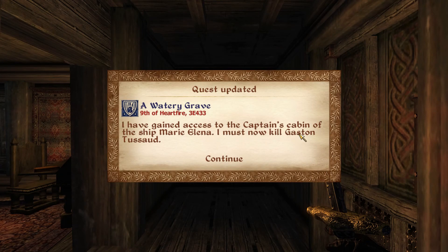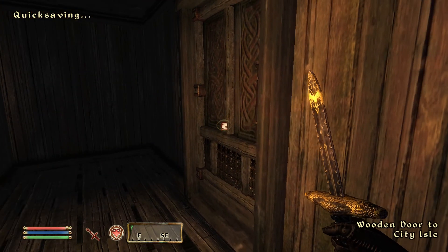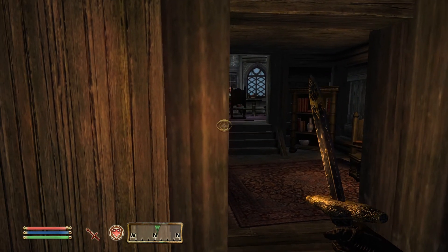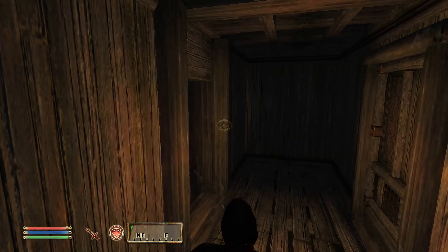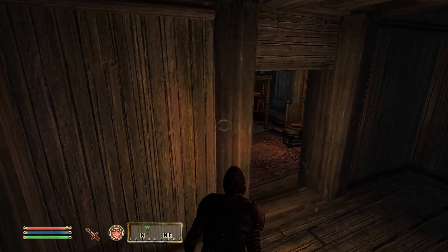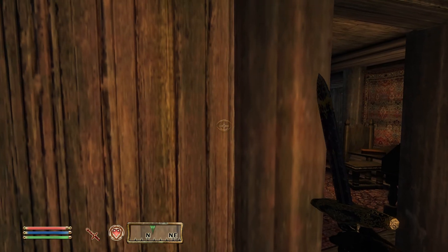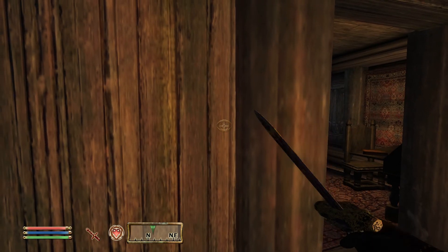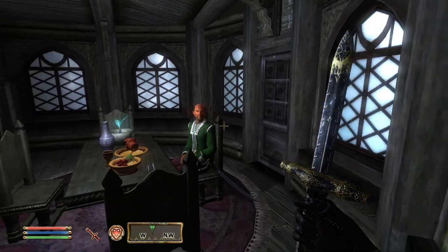I've gained access to the captain's cabin and must now kill the captain. A good time to quick save — you always want to quick save whenever you're doing any missions, it will help you out a lot. It looks like he's looking directly at the entrance, so he will see you 100% guaranteed. You could wait a few hours until he goes to bed, but I'm just going to go ahead and confront him now.